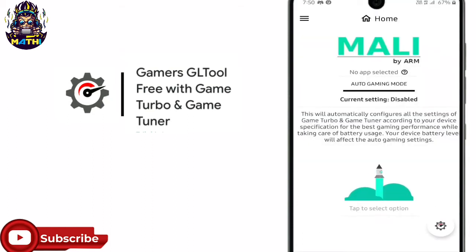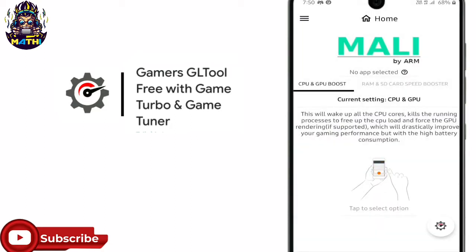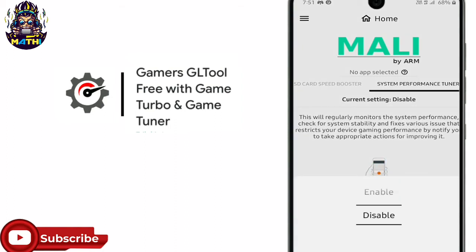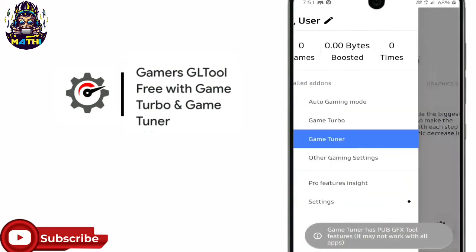You can share the game turbo. You can change the GPU. You can use this as a main computer, as a portable phone, as a builder, as a helper. You can have the tools.